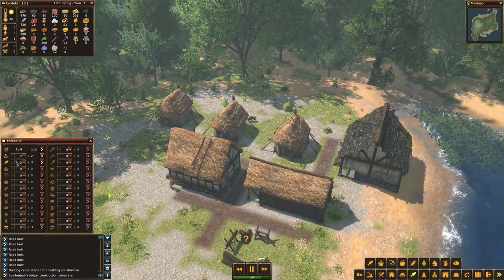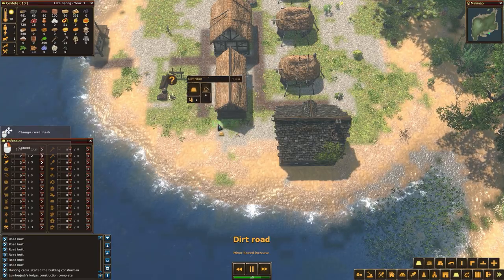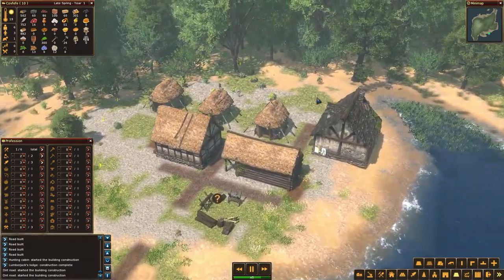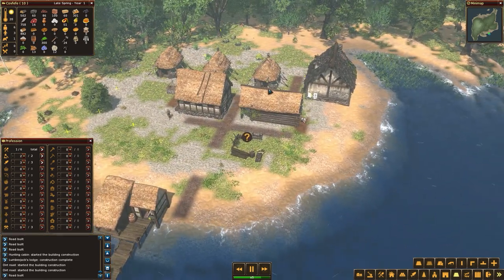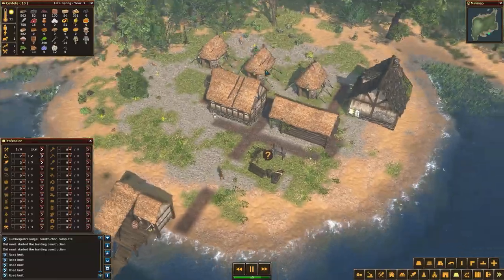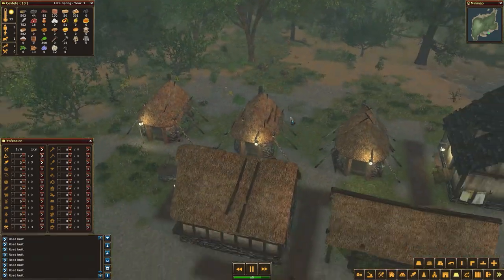We're now down to only two builders taking resources out, which is good. I'm going to make sure I've got a little bit of road laid out around the corner of these buildings. The next cab off the rank - I think we're okay for gatherers huts, we can pretty much survive this season with what we've got. We want to get ready to start producing farms, or at least laying out the farms ready for next spring. The Hunter's Lodge is waiting on a little bit of stone and some builders.